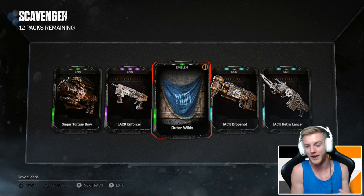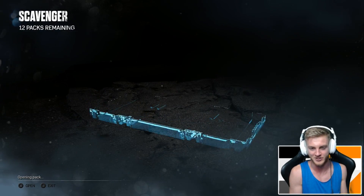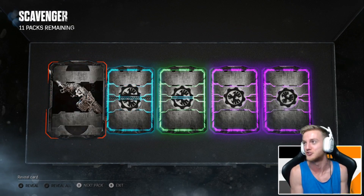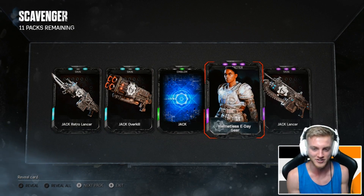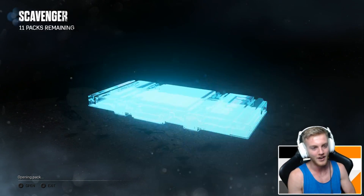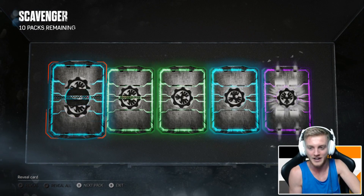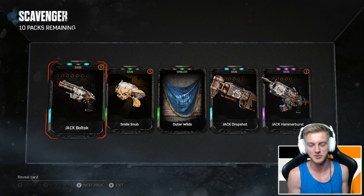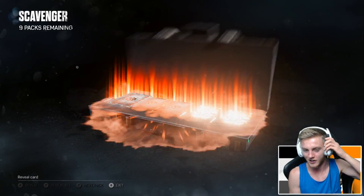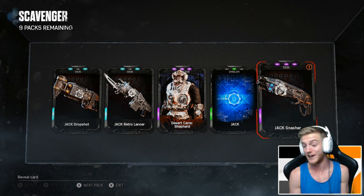We got the Outer Wild emblem as well. At this point I think I've got more interest in collecting all the unique and different emblems in the game compared to weapon skins — purely because there are just so many skins in this game. Wrong character — helmetless ID, no one wants you here. You could at least be a Carmine but you're not. We got the Jackhammer Burst — nice, already a third of the way through.